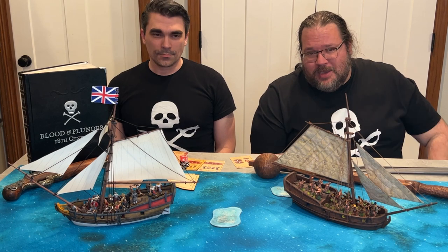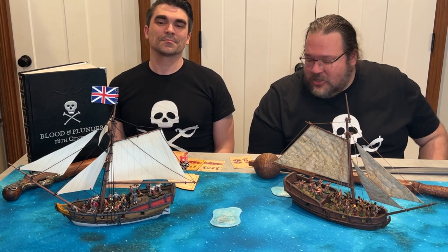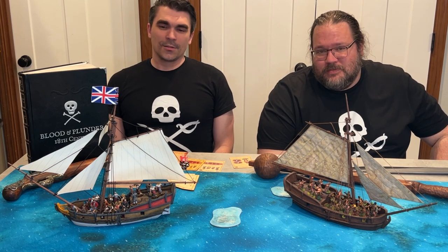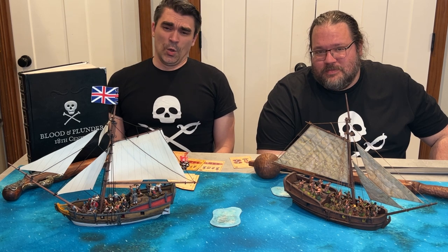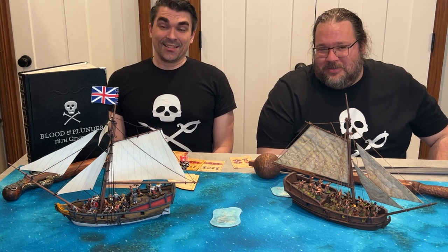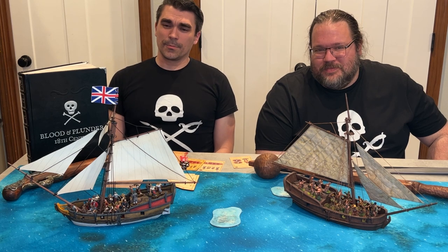Hello and welcome to a Blood and Pigment live battle. I'm Guy, and today we'll be playing Sloop Wars — two sloops fighting against each other. Joseph, tell me a little bit about how we built these lists. These are 100-point lists, pretty easy to build. My list, especially being a British list, is easy to build with just the starter set. We have basic sloops, no real upgrades — a 100-point list, so fairly small. You can play it right out of the box once you get them put together.